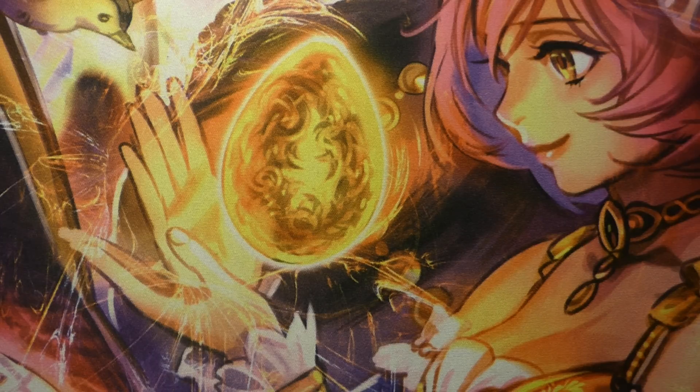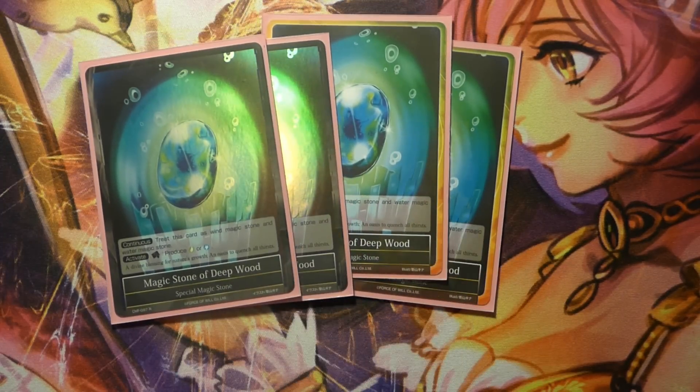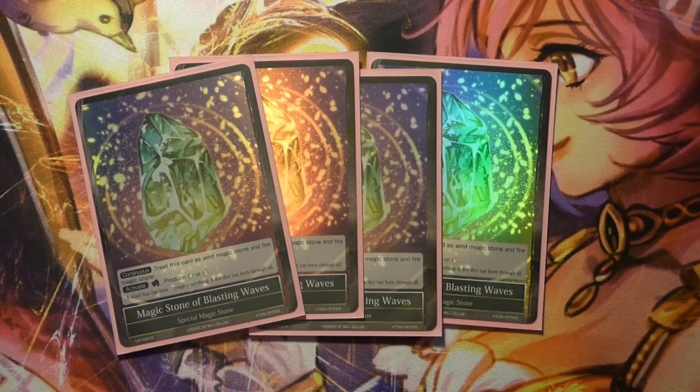Four Magic Stone of Deep Wood because we are mostly green, and four Magic Stone of Blasting Waves. All of these can be hit by Gretel and can help out the rest of the deck.